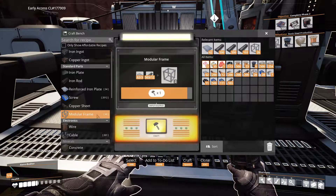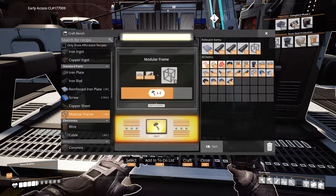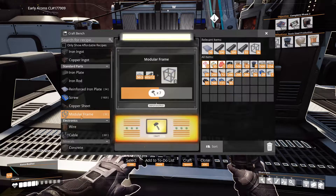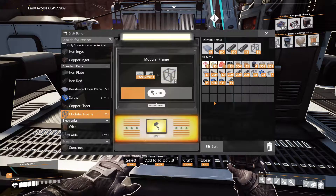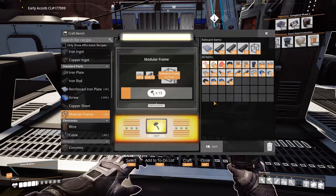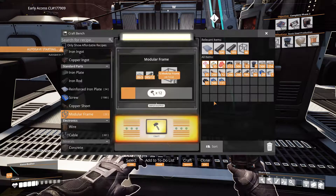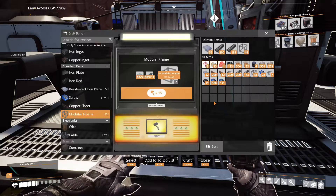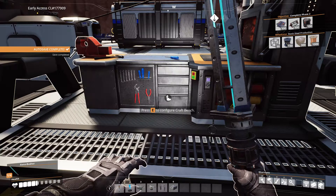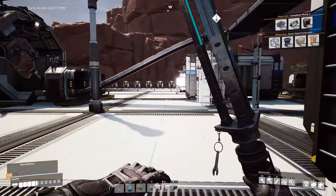We also gotta make steel beams to make those thingies up in the corner — frameworks. We need frames and steel beams. So we will have to set up something making frames. I don't know why it's being laggy.